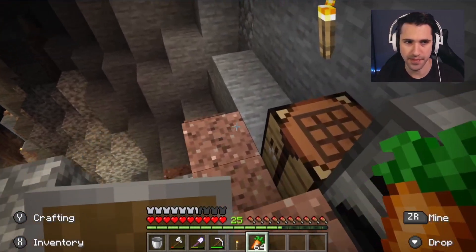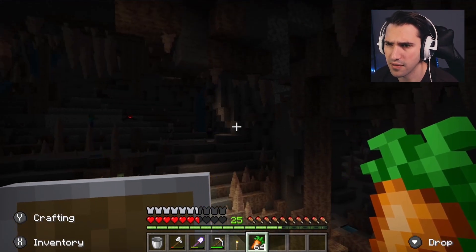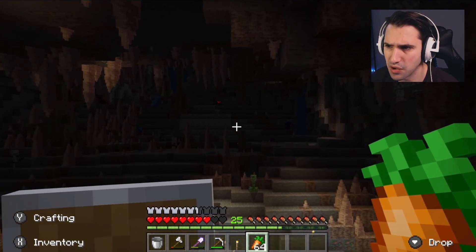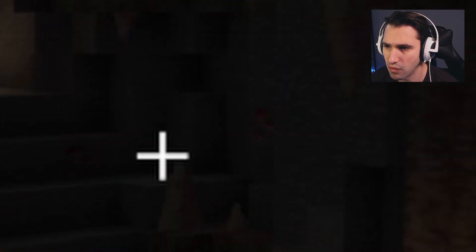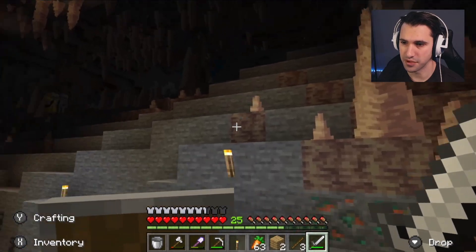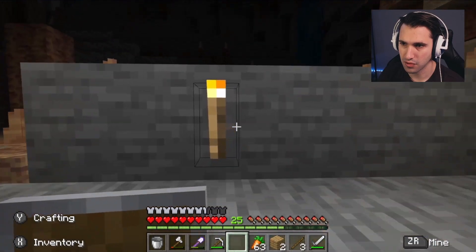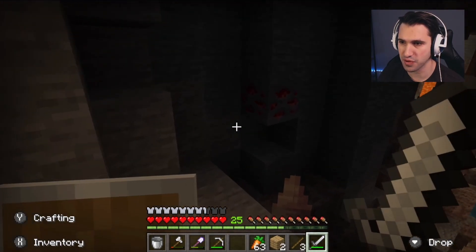Let's continue down to the mine and see what we can find. We gotta get over there - there's iron, that's a good source of iron. I don't see any coal. Coal's right there! We gotta get across. I have one torch so I can light up that area while we get the coal. Oh, that wasn't coal, that was redstone.